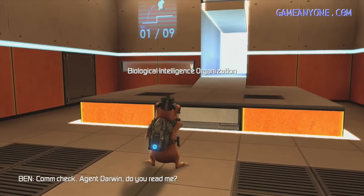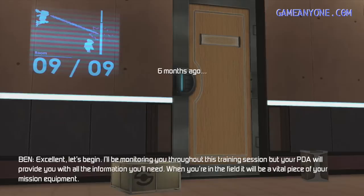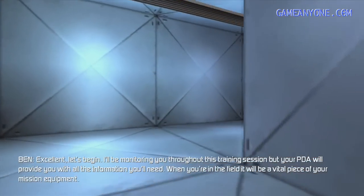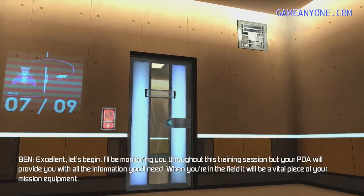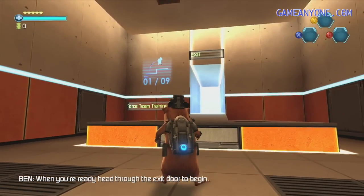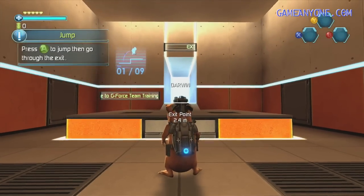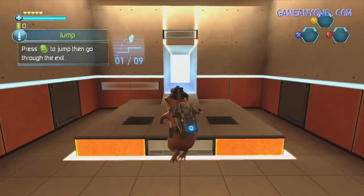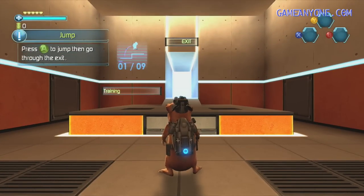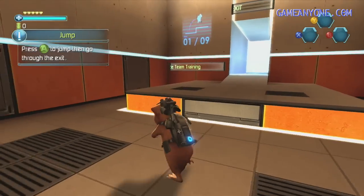Com check. Agent Darwin, do you read me? Reading you loud and clear, Ben. I like the name. Excellent. Let's begin. I'll be monitoring you throughout this training session, but your PDA will provide you with all the information you'll need. When you're in the field, it will be a vital piece of your mission equipment. Okay, it's a tutorial of some sort. When you're ready, head through the exit door to begin. Hold the button to find your objective. Press the button to jump. So A is jump, right. Right D-pad shows you your objective. Move around with the left and right stick, like usual. Alright, let's do it.